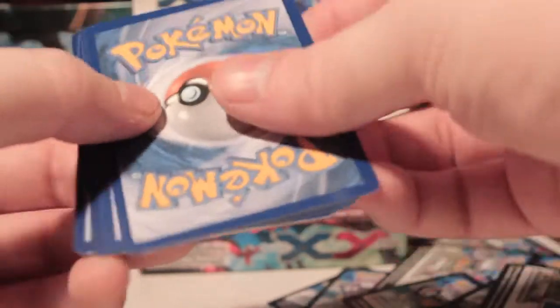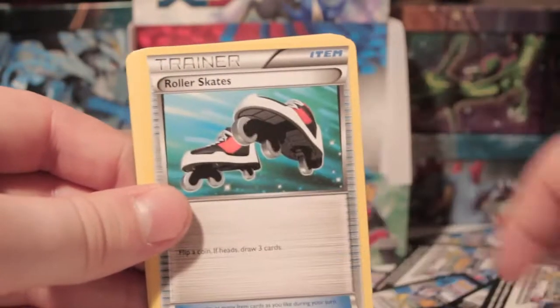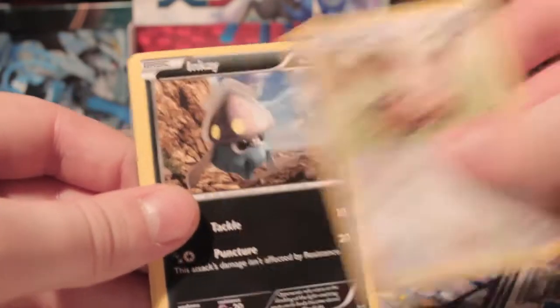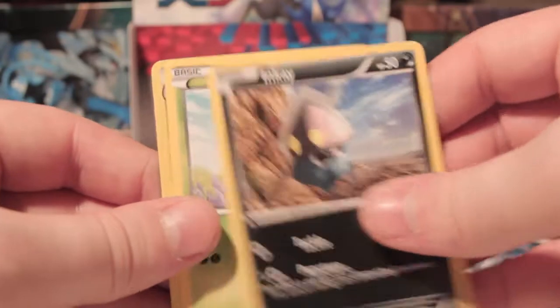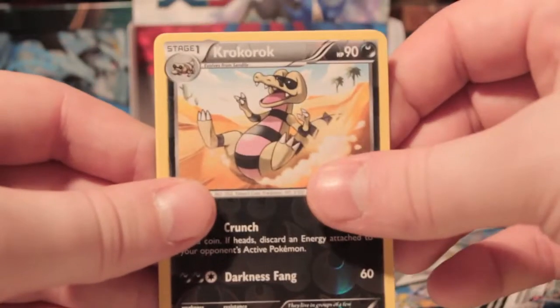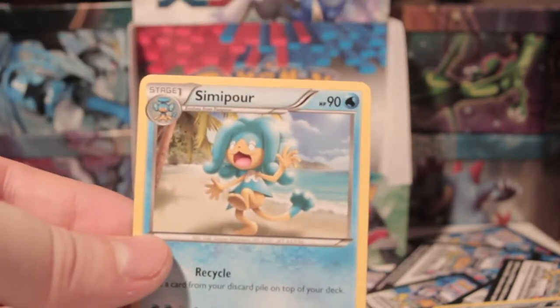Alright, so last pack of the box here — fingers crossed. So we've got Team Flare Grunt, Krokorok, Rollerskates, Swirlix, Phantump, Lillipup, Inkay, Ledyba, Reverse Krokorok, and a freaking monkey. God damn it. Hate the monkeys.